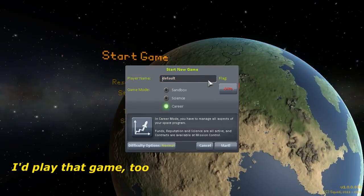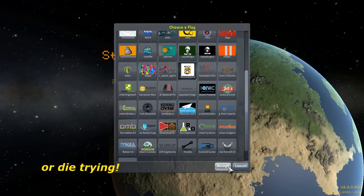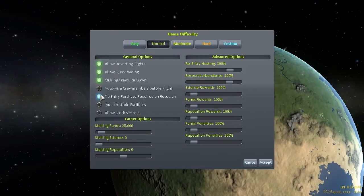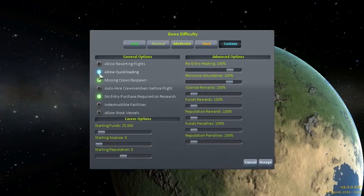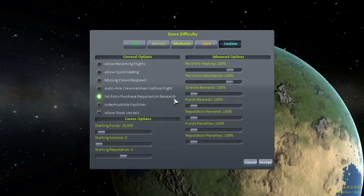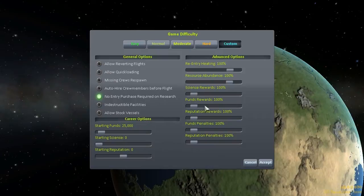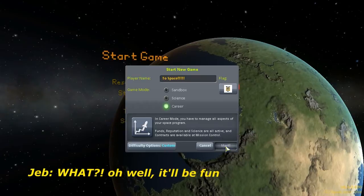A new career mode — yes! And we're going to space! I added our flag! We have our own flag! I can show you how to do that later — if anyone's interested, please leave a comment! No reverting flights. If I screw up, I screw up. We're going to unclick that. Without quick loading? Nope! Missing crews respond? Nope! When they're dead, they're dead! No entry purchase required on research — I'll leave that one on because I always hated doing that. Custom difficulty it is. But if I screw up, Jeb will actually die — this is going to raise the stakes. I hope he doesn't die. I kind of hope he does. Alright, let's go! To space!